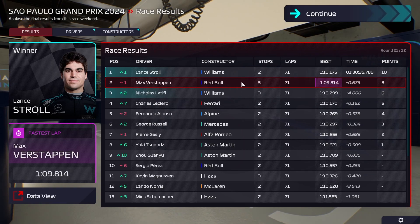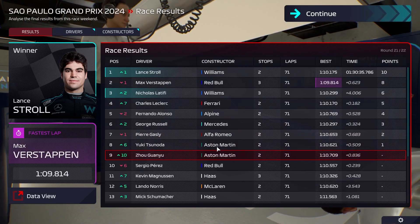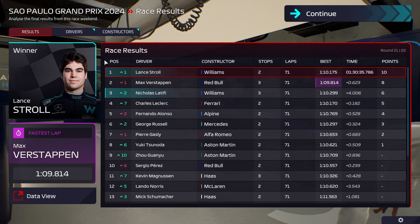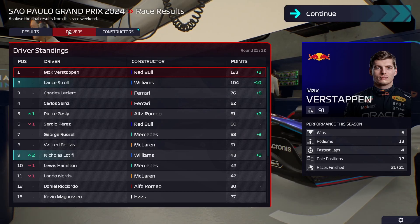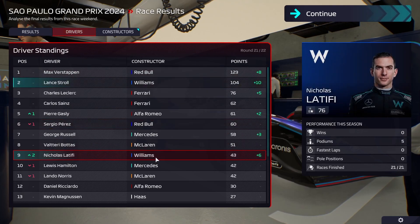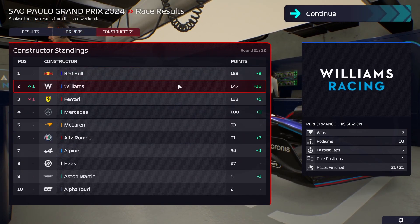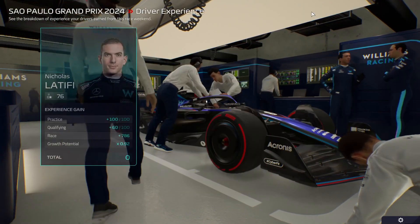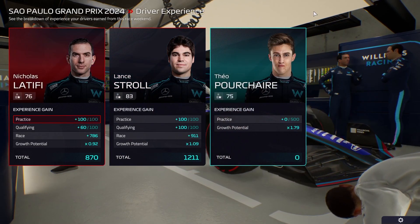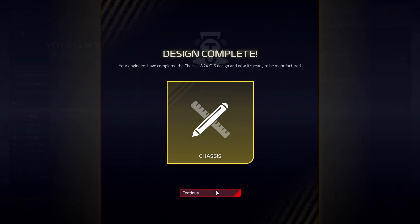We were helped a lot by the safety cars, particularly Verstappen crashing out, which closed the gap by a lot. But first and third is a very good result. This should mean that unless Ferrari pulls a one-two, we've got second place in the championship. Ferrari finished fourth here and the other one crashed out. Latifi is up to ninth which is also nice to see. Lance has basically guaranteed second place in the drivers' championship and in the constructors — unless we completely crash out in Abu Dhabi.